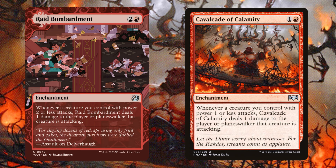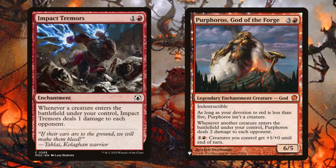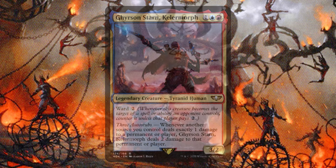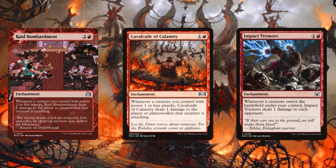Speaking of not having to connect, Purphoros God of the Forge and Impact Tremors are going to be insane at not having to attack and killing all of our opponents at the same time. Gyrson Starn and Kelomorph is also one of the best cards in this deck. The fact that it's going to allow all of our things to do triple damage is insane. This is going to trigger off of Raid Bombardment, Cavalcade of Calamity, and Impact Tremors. It's also going to trigger whenever those goblins deal combat damage. Get this guy on the battlefield and you are prepped for a win.